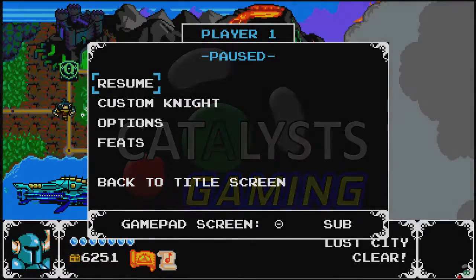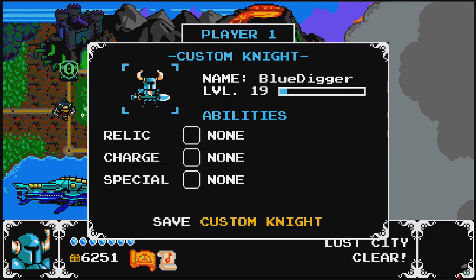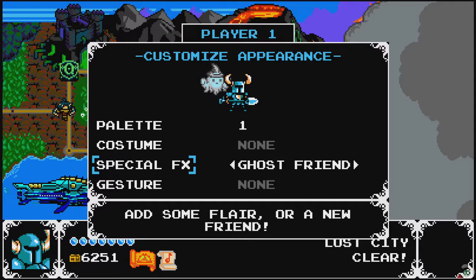Alright hey guys, so it turns out we weren't really doing this game justice. We found out there's more to custom night than we've been doing — it's not just leveling up and getting overpowered items. Early on in the game you can actually customize your night a lot. We've been unlocking a lot of things where we didn't realize what they were, like ghost friend — we had no idea what that was.